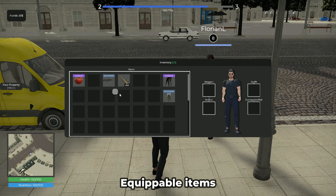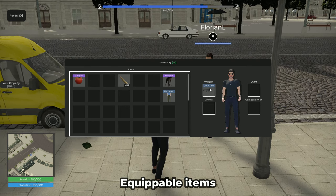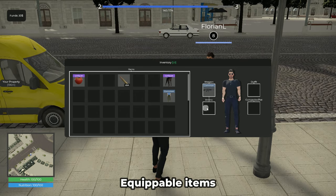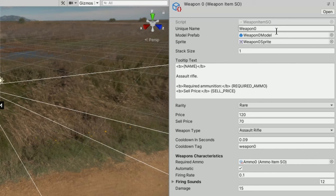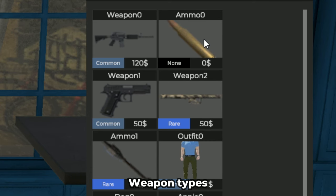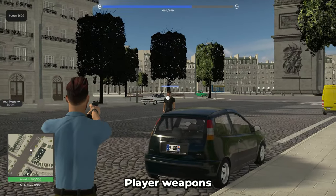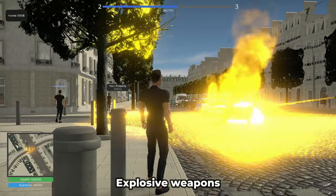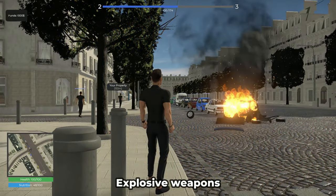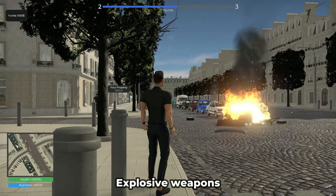Weapons can be equipped by players and used with the required ammunition. Each weapon contains adjustable variables such as damage value, acquisition value, sale value, required ammunition, firing sound, weapon type, firing rate, model, inventory icon, and rarity. Weapon types in the template include pistols, rifles, and rocket launchers. Weapons can cause damage to other players and vehicles — especially explosive weapons like the rocket launcher, whose projectiles have an individual explosion radius on impact.